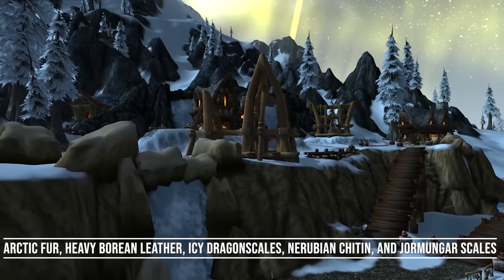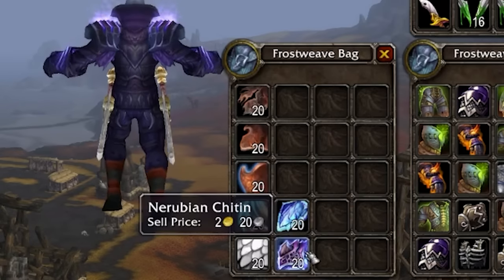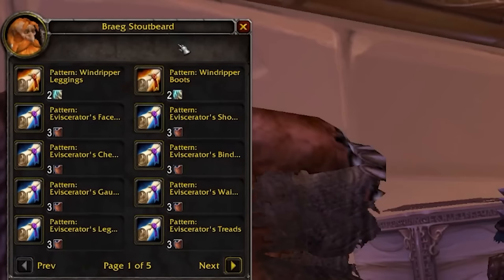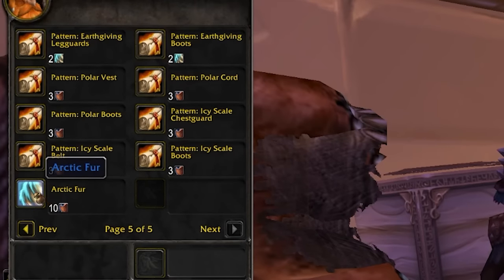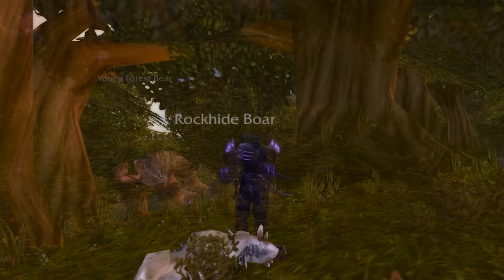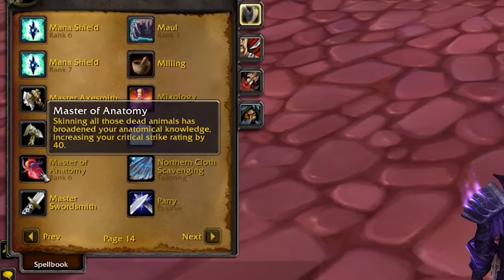Coming in at number 4, we have Arctic Fur, Heavy Borean Leather, Icy Dragon Scales, Nerubian Chitin, and Jormungar Scales. These materials are all super valuable for crafting best-in-slot leg armors. Arctic Furs are also used as currency to purchase epic recipes in Dalaran, and Heavy Borean Leather is used as currency for the Icy and Polar sets, which have frost resistance for Naxxramas. The recipes are Bind on Pickup, so sell Arctic Fur on the auction house for huge profit rather than buying recipes unless you're a Leatherworker. Arctic Fur has a 1% chance to drop when skinning any beast in Northrend.